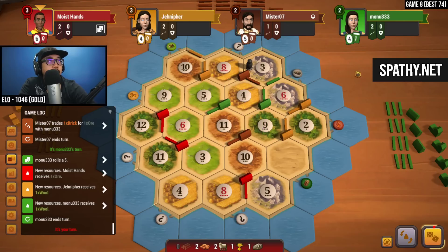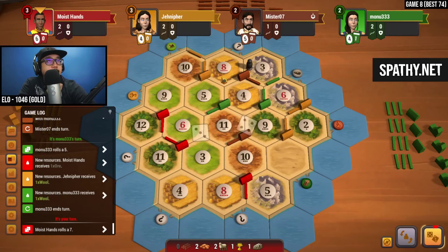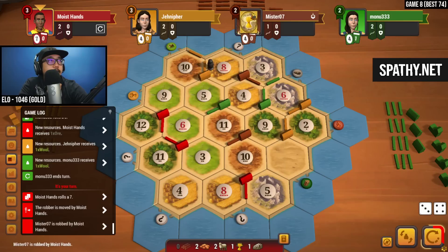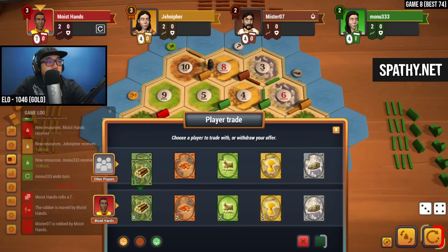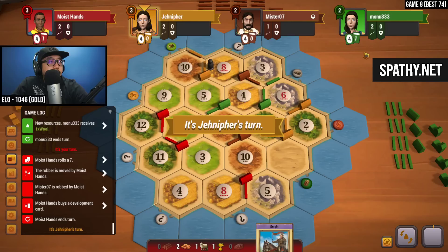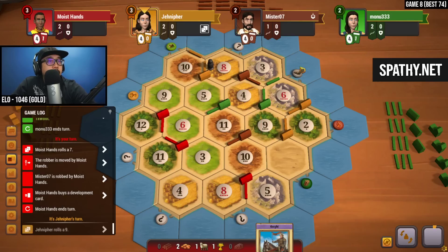No one has a knight played at this point. A seven — let's just keep stealing from brown here. We got a wheat. Does anyone have wood? No one. At this point there's no other choice — we've got to buy a dev card. Got a knight. Nine is rolled — we get some sheep for nine. We know everyone has wood now, so let's keep an eye on who uses it up.